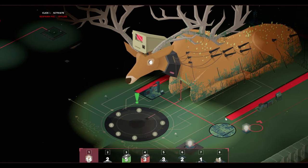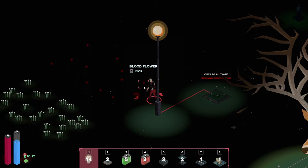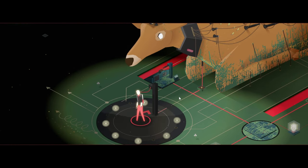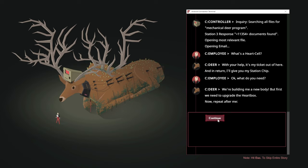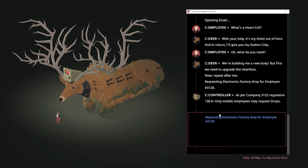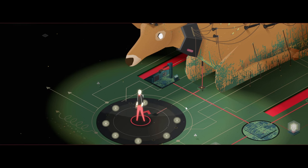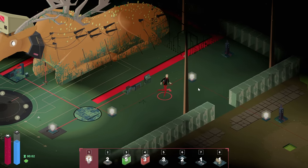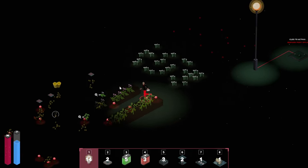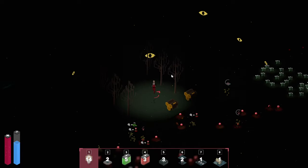The final station is now powered up! Let's take a look. Wait — there's a blood flower over here! We don't have to go all the way to station five — this one is a lot closer. Maybe we could set up a battery system from here. The station is building us a new body but first we need to upgrade the heart box: requesting electronics factory drop for employee 13128. Access granted! New body — and is that the electronics factory? Yes it is! Does this mean we're going to have some crazy battles?